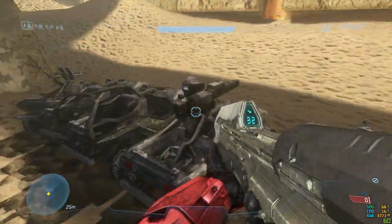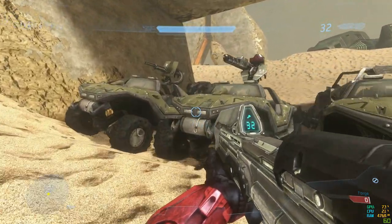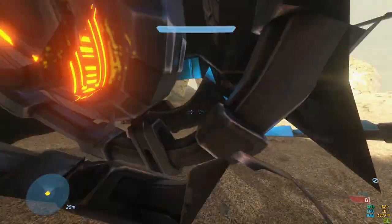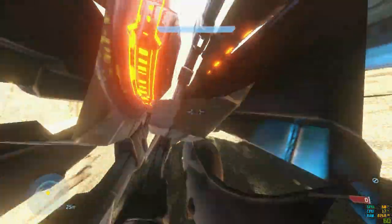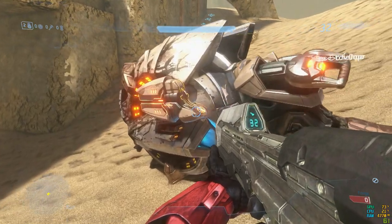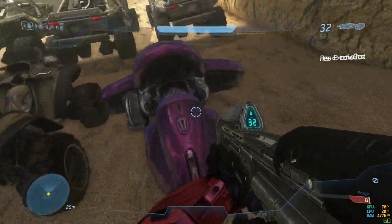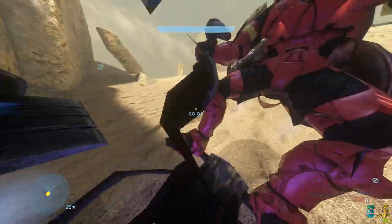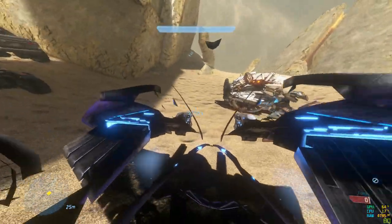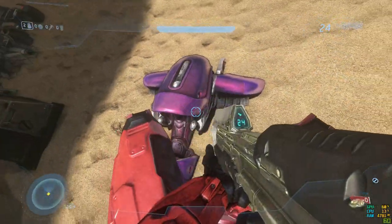Now we'll be moving on to the rest of the vehicles, starting off with the back row. Starting with the Brute Chopper — it seems to be positioned just below the wheel, roughly in the middle. As for the Ghost, it seems to position you right in the middle of those two little engine pods on the Ghost.